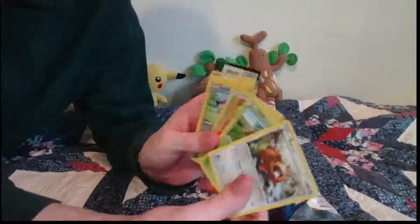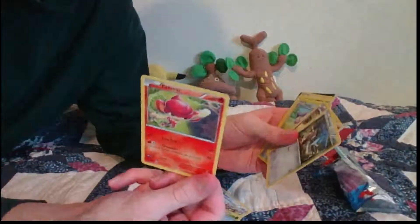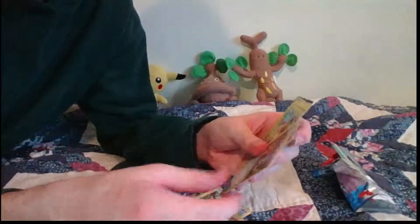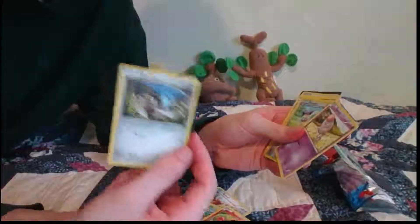There we go. Okay, we got a Bidoof — maybe I could replace Bunnelby with that, this is slightly better. Skiddo — it's a water electricity deck so that won't do any good. Fire for Pansear — I have a lot of those, I don't need any more. Honedge — that's good. It has really good evolutions, so that's something to look into.